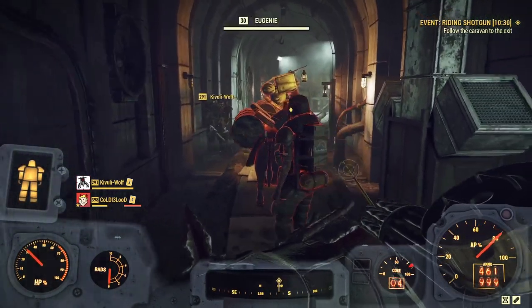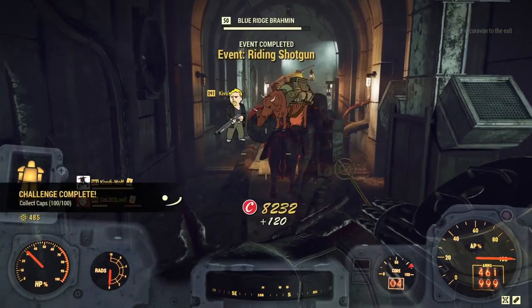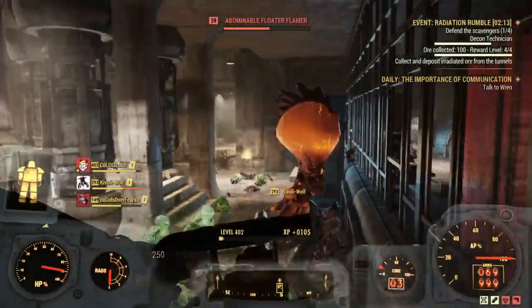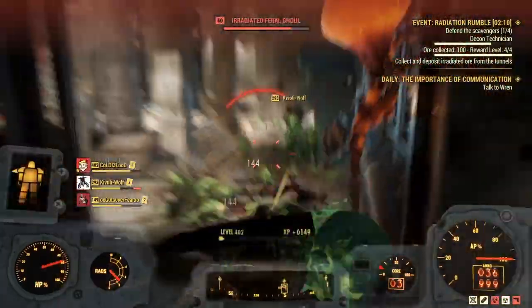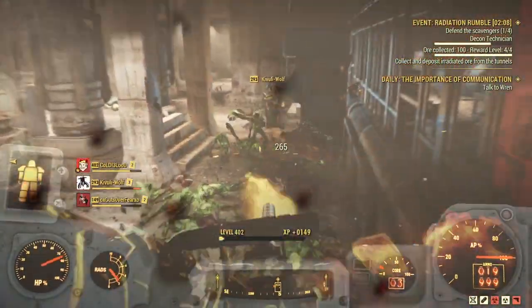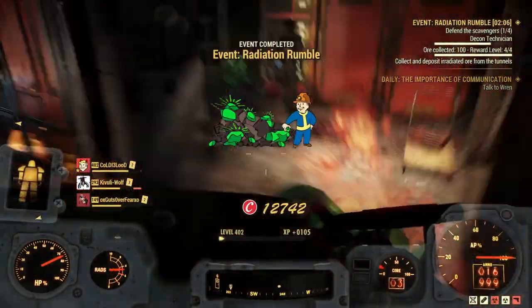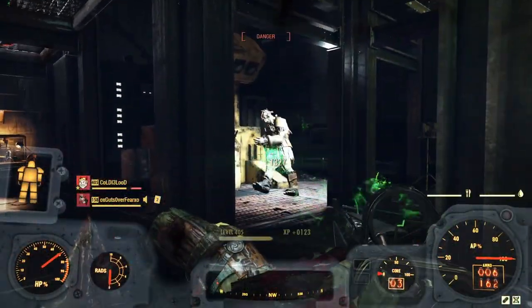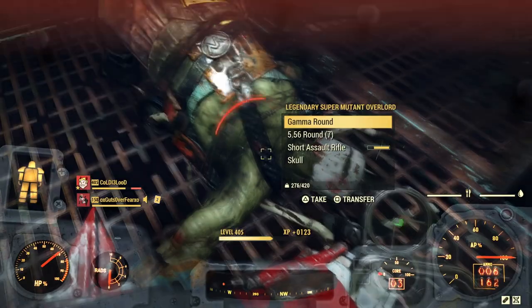One of the ways I like to make caps is to do events. Some are better than others — you can see you get 120 from Riding Shotgun, which isn't a lot, but if you go around doing all these they do add up. It's not the best way to make caps, but we're gonna combine all of these and that's how you're gonna make lots of caps.